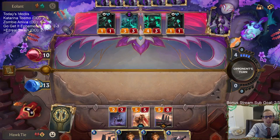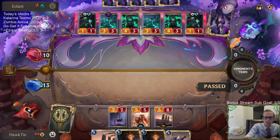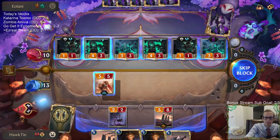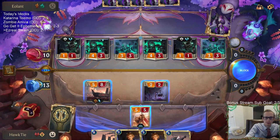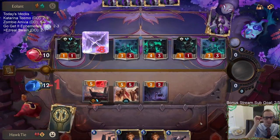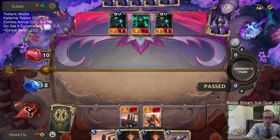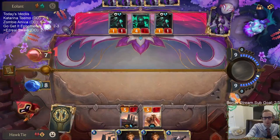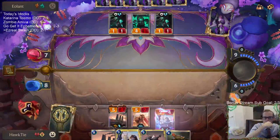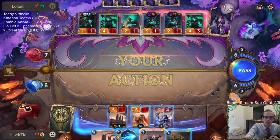Down to eight. I need one more mana for Ezreal plus Mystic Shot which costs five, and Swain which costs five - cannot do both. I'm going to play leveled up Ezreal. There are a bunch of good options. Ruination here would have been messy, so I don't know if open attack was the option I should have gone with.